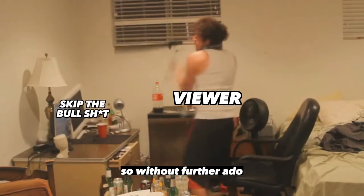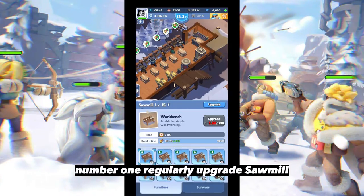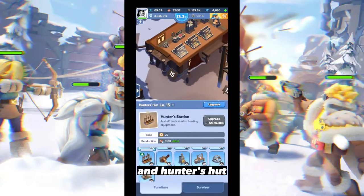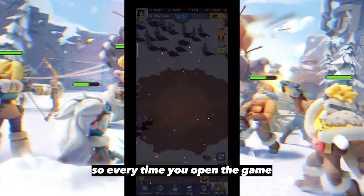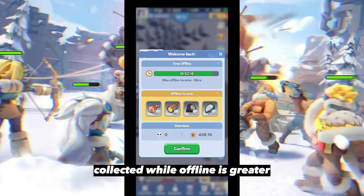Without further ado, let's start the discussion. Number one: regularly upgrade your sawmill, coal mine, iron mine, and hunter's hut. Increasing the level of the resource factory makes resources more abundant, so every time you open the game the number of resources collected while offline is greater.